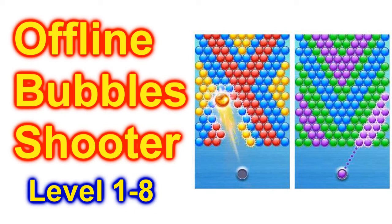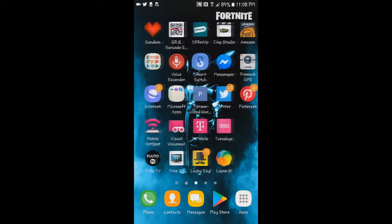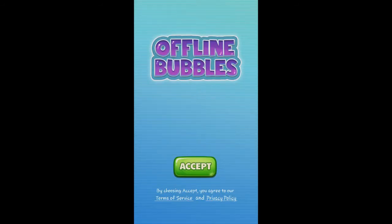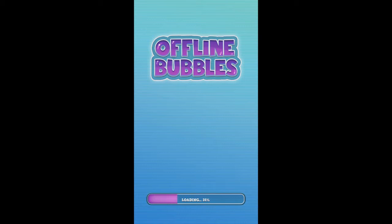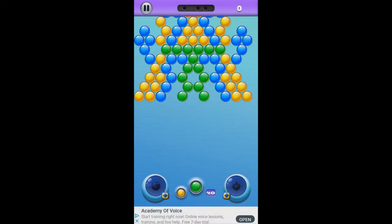Today we're going to play a game called Offline Bubble Shooter, levels 1 through 10. I like these bubble games, they're a lot of fun and they're free — you can download them from the Play Store. Here we go, Offline Bubbles. Pop all the bubbles, and you have a choice of two colors to shoot.